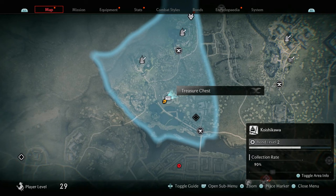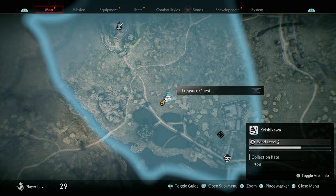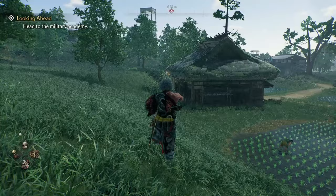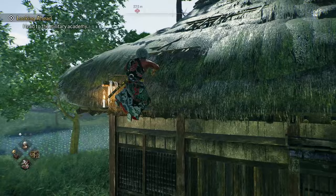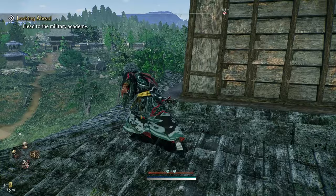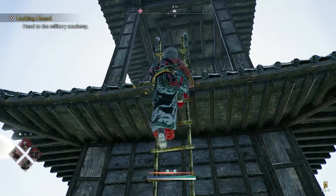The final collectible in the Koishikawa area is the Treasure Chest, which will be found right over here at this huge tower. You actually need to come across to this little building over here to fly up, because you cannot just climb up there normally. Come to this building, grapple up, then take these glide things and glide towards the tower. Once you get here, you'll need to grapple again. If you go to the other side, you'll see there's a ladder. Climb up the ladder, and once you get all the way to the top, the chest will be here — go ahead and open it.